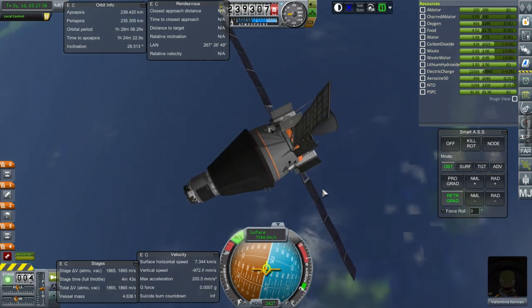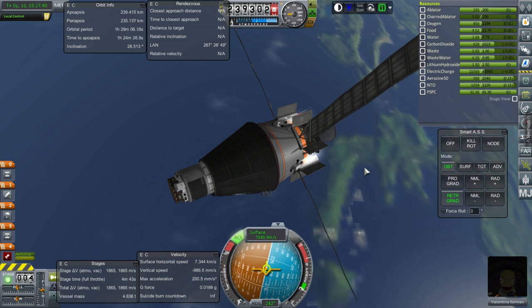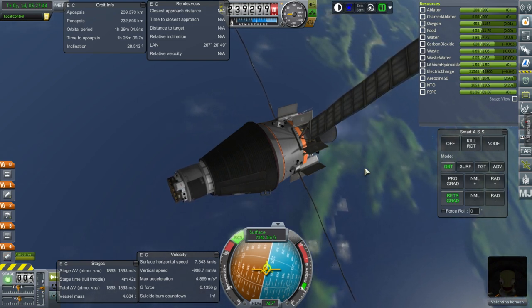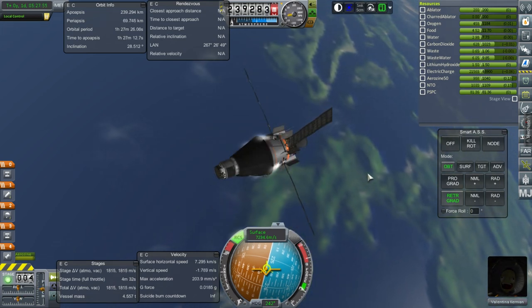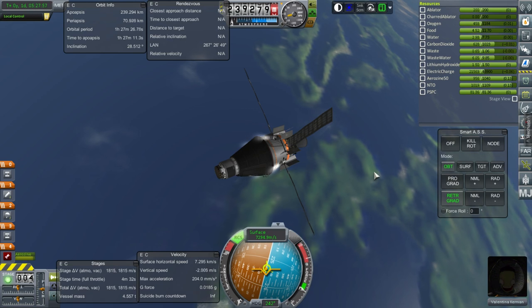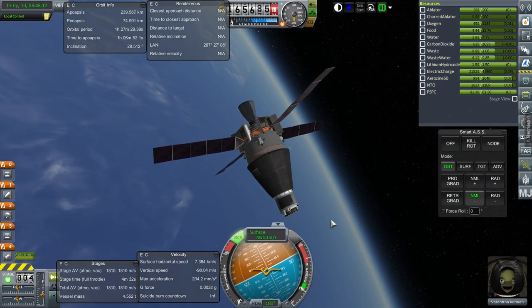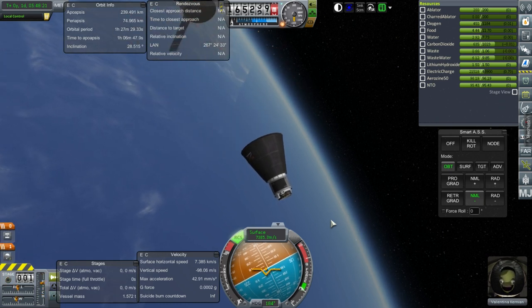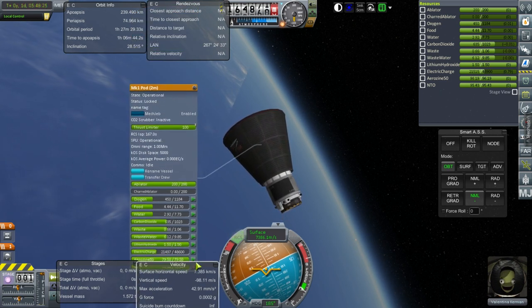We might want something with a little bit more delta-V, and also we'd need the food, water, and oxygen. Settling the fuel down — not the food down. Burning. Adjusting to 75 kilometers. Service module off. Capsule fuel unlocked.